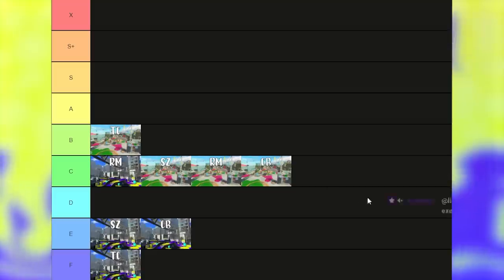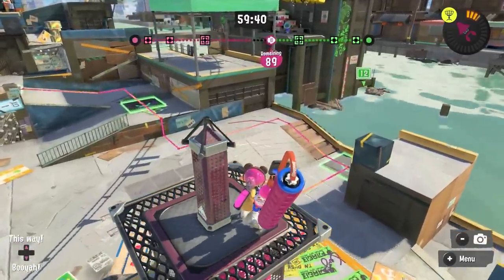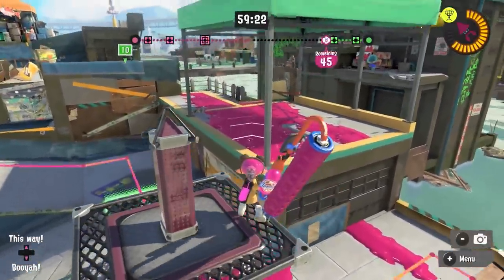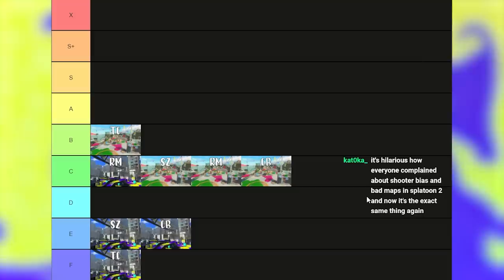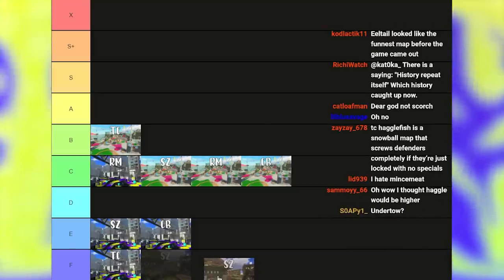Tower Control is definitely a step up on Hagglefish, because that right route is actually way better in Tower Control. On top of that, since the tower goes to the side it pulls defenders onto that same side, making retakes easier. This is definitely the map mode where Hagglefish flows the best, and shows it's really close to being a good map mode with a few changes.